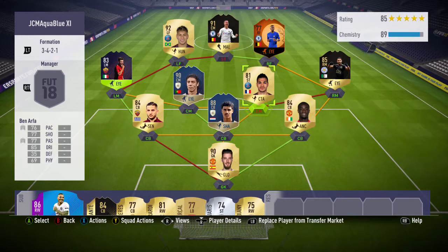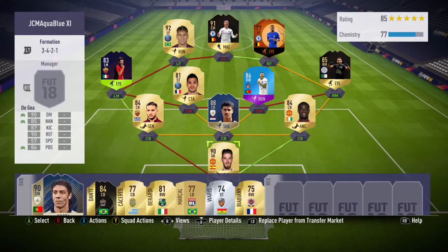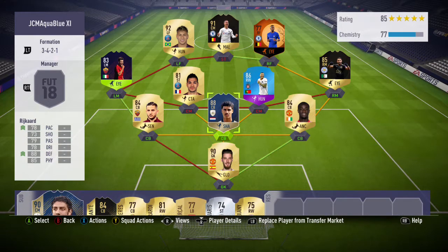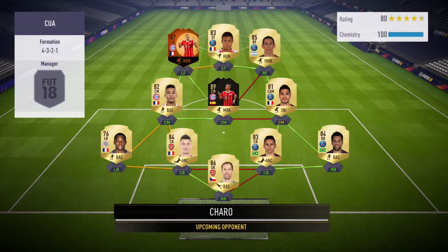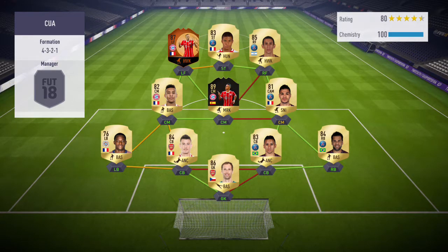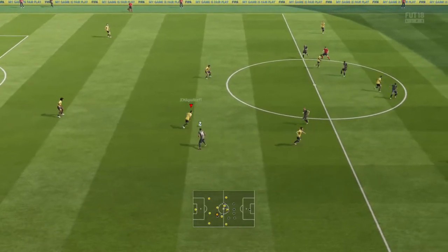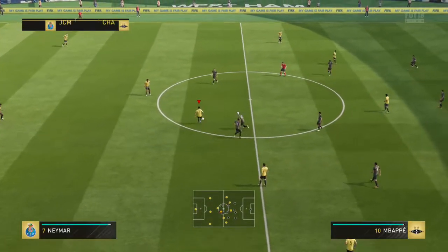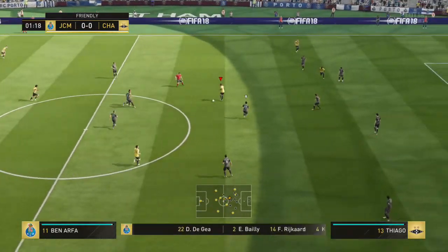The first thing I'm going to show you today is the team I did play Charo with. If you want to go and check out Charo's channel, he is another FIFA skiller. His videos are really high quality and he is really good at skilling as well. I will leave a link to his YouTube channel and his Twitter in the description below. Getting into Charo's team, he had Ribery, Thiago, Di Maria, and Benartha as the five-star skillers, along with League 1 links in the bottom left and right corners, with a few Bundesliga players in there as well.